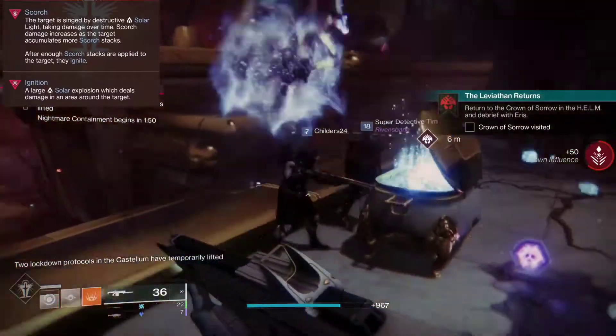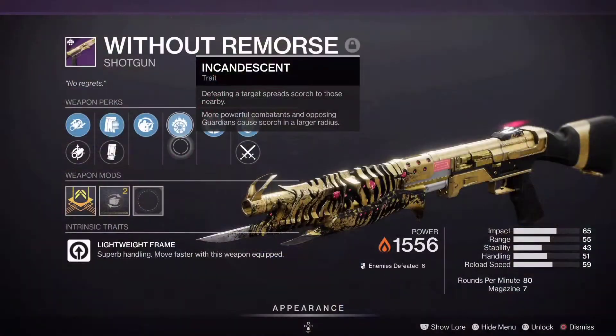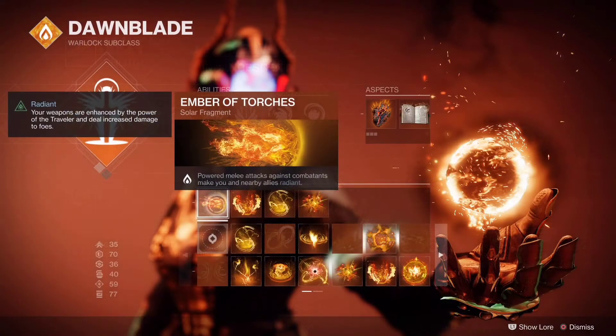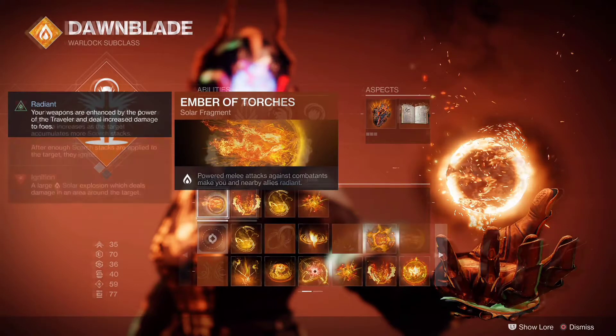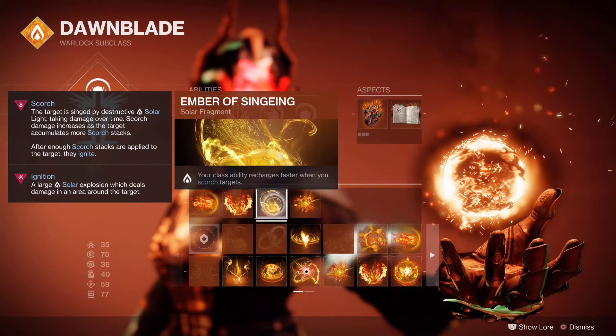This build is all about exploding your enemies as quickly as possible. There's a new perk on the new weapons called Incandescent, and that allows you to spread Scorch between your enemies. That works out really well with a bunch of different fragments that we are using — pretty much to help spread Scorch so we can reach that ignition really quickly and cause explosions. That's some really good explosive damage added on top of the double exploding fusion grenades and snapping like the Flame Alchemist.